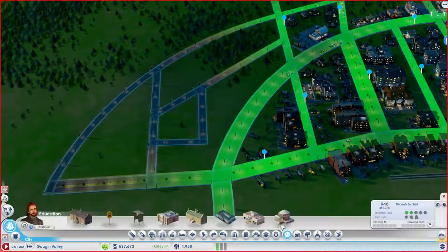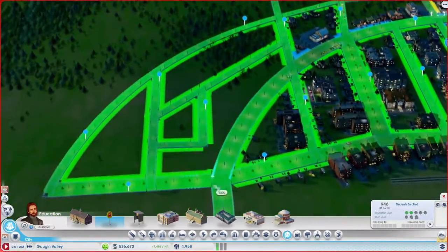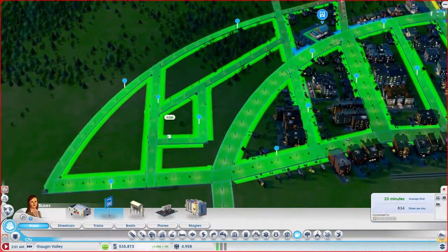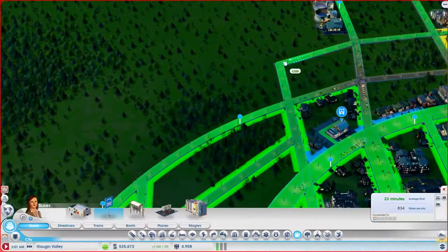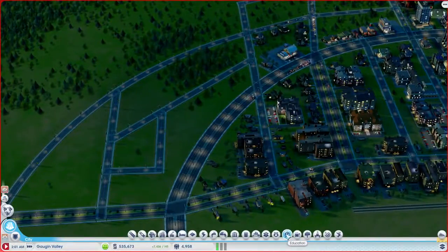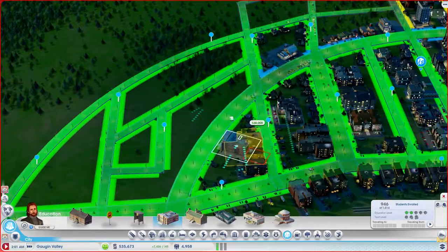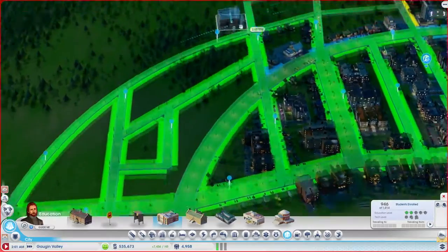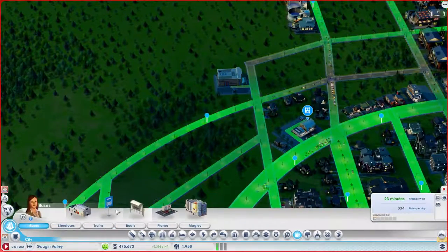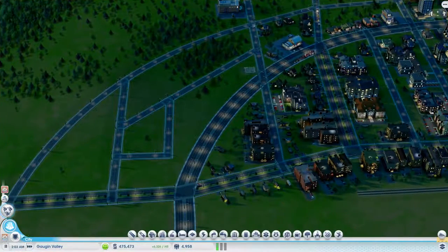We'll put in some school bus stops and then some regular bus stops. We're going to put in a high school somewhere over here. I would like to put it along this highway — if I put it right there, we'll have to put in a bus stop right here. Let's see how that pans out.